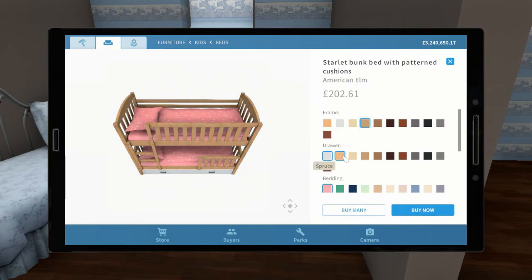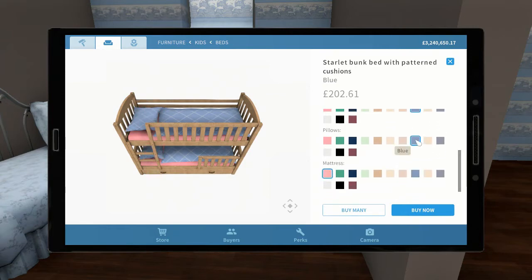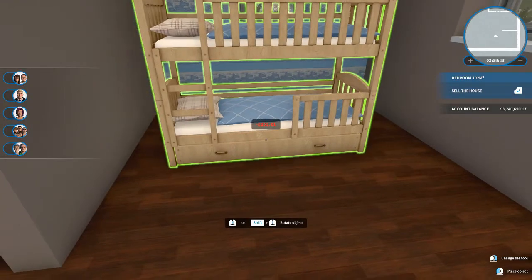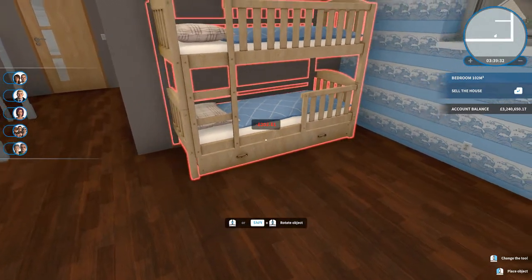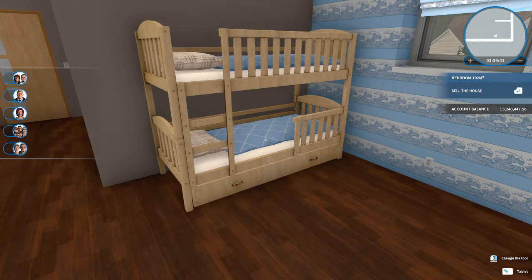Bunk beds are probably the best use of the space. Let's have a look at the different colors available. I like that you can change the drawer at the bottom, but for this color scheme I'm going to keep it American Elm to match the rest of the bed frame. We want to go back to the blue sea and beach theme — American Elm for the sandy color with the wood, blue duvets, a sandy beige pillow, and a crisp cream sheet on the bed. I think that matches our color scheme the best. I don't want the bunk bed to overlap the windows, so it's going to have to go on the wall at the left — that also gives more privacy because the sleeping area is tucked away hidden by the separation wall.